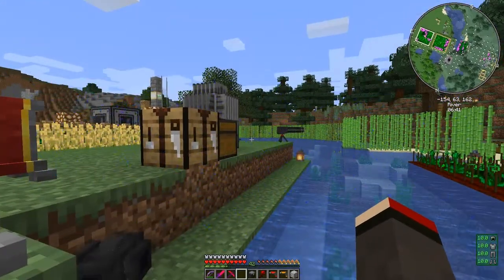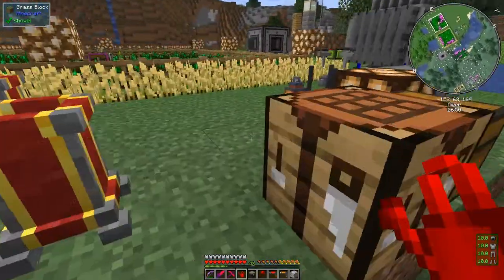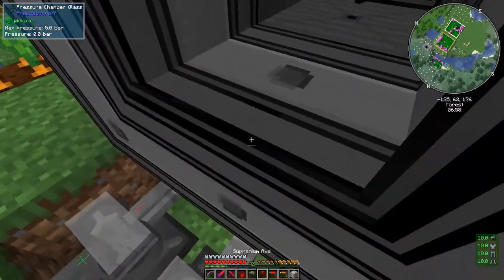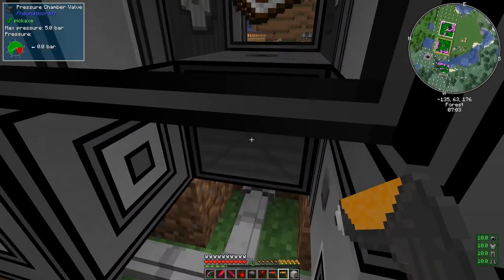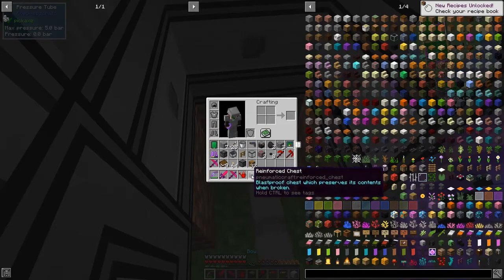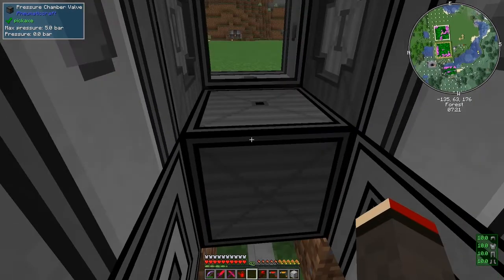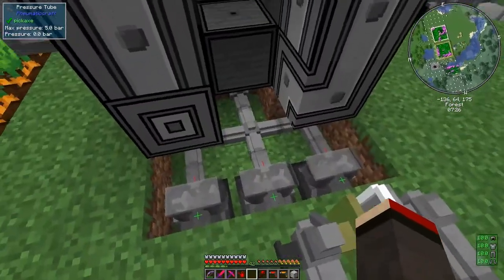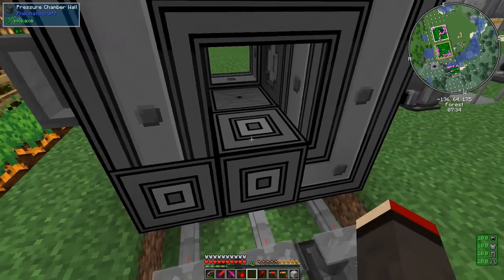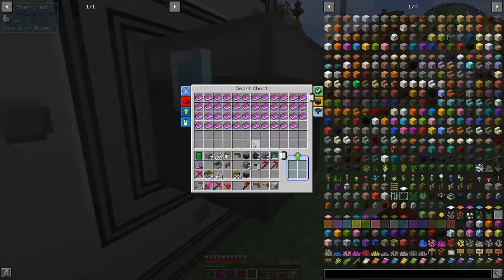I'm back in version 1.16. You'll notice the watering can is always on - I just have to turn it off. There are a couple things you have to change when you move to different versions and this is one of them. This one here is leaking air, so we have to break it and fix it. The problem is we just need to replace this block here. We do simply have to replace it and then it'll be fine again - the pressure chamber valve.